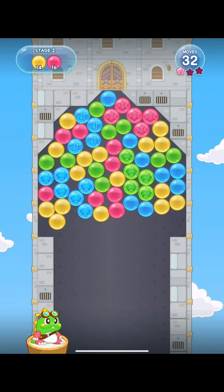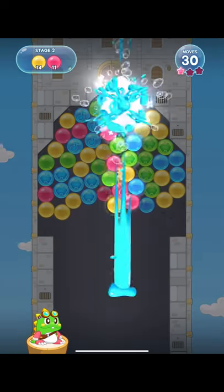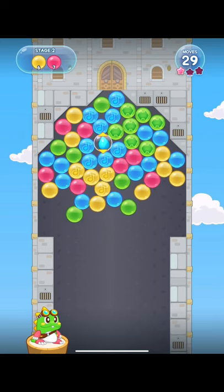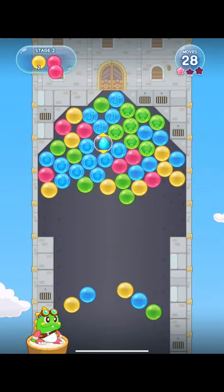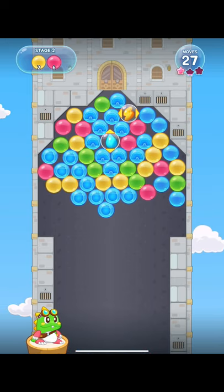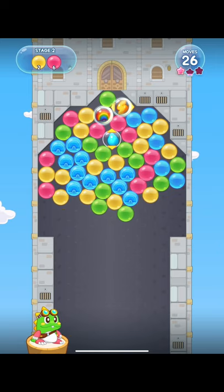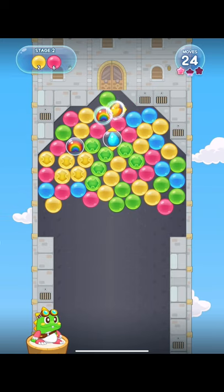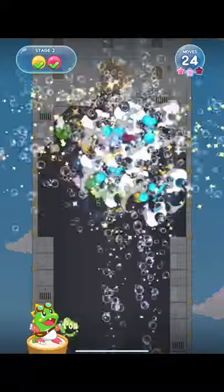The music notes basically help you do objectives. The water drop is like a vertical column clear. The horizontal symbol makes a horizontal row clear. The bomb makes a bomb, and then after the bomb is the rainbow. The rainbow clears whichever color has the most bubbles — the color with the most bubbles gets cleared.